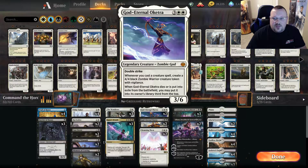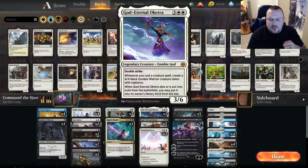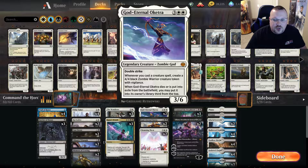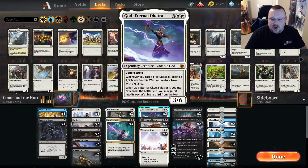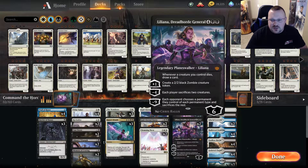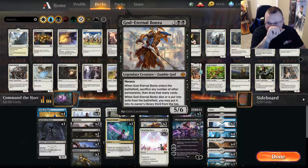Next we have two gods. Playing God-Eternal Oketra — a 3/6 with double strike — is okay, but the fact that it tucks itself when it gets exiled or dies is better than okay. Anytime you play a one-mana wall late in the game with Oketra on the battlefield, you get to make a 4/4 black Zombie Warrior creature token with vigilance. So a nice line is turn five Oketra, turn six Liliana — you already have stuff on the battlefield, you're drawing cards, and you get to play them back out once you cast Command the Dread Horde. When you do have to minus four Liliana, you don't feel bad about sacrificing a 4/4.